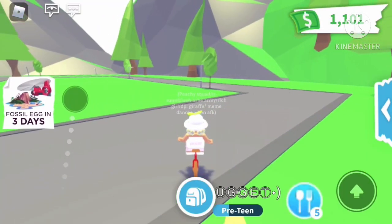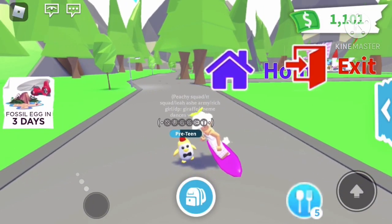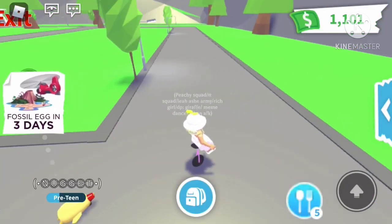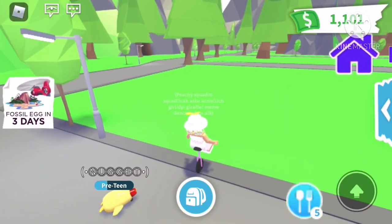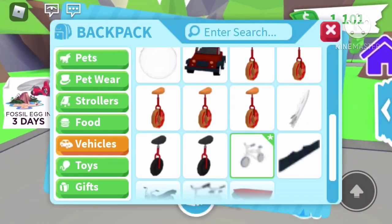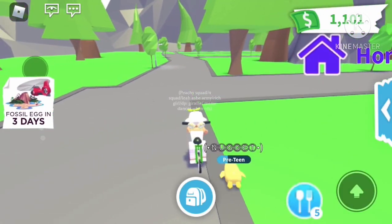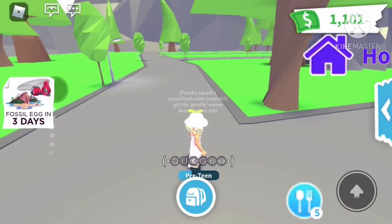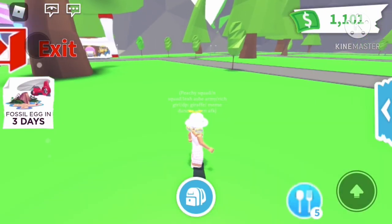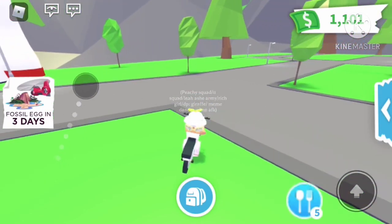Now we have a surfboard for the pool party — I don't know how much it was. We have a unicycle that's 130 at the toy shop — overall I don't really like unicycles. Our next vehicle is a normal bike for 75 Adopt Me cash — not the best, not the worst. Now we have an out-of-game black skateboard — this is probably my favorite vehicle because it's tiny and you can get through places easily. Our next vehicle is a motorcycle.